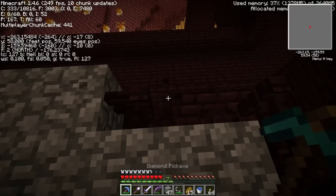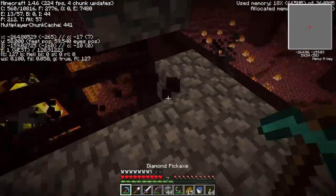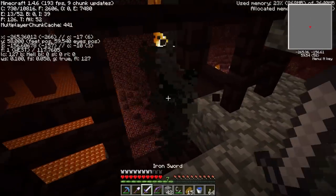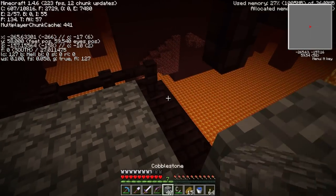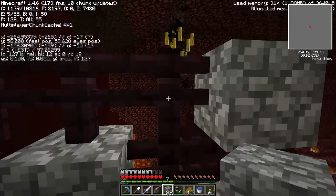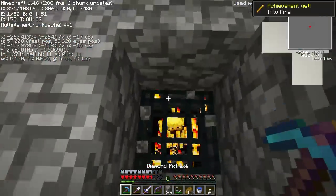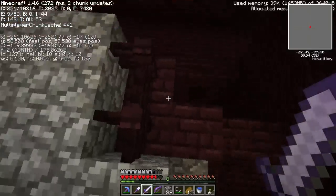After fighting blazes for a while — putting a little cobble down, running away, recovering, coming back — I finally got this working. Two-block space right above the spawner is the only place they can spawn. I've started collecting a good supply of blaze rods — I've got five, which gives 10 powder, which makes 10 magma cream. We already have one, so that should be enough to make the blast furnace.